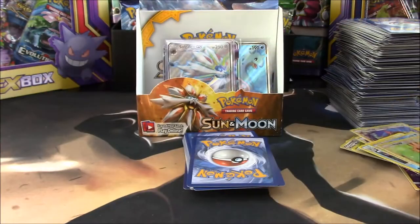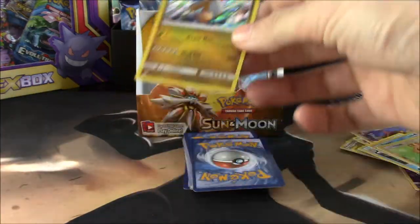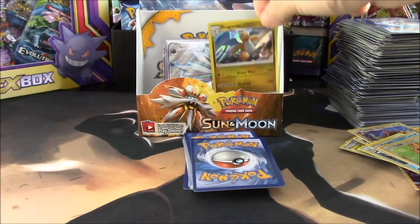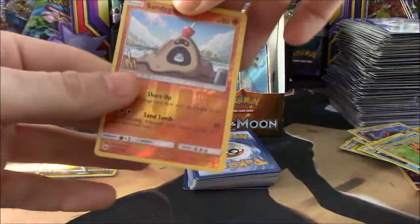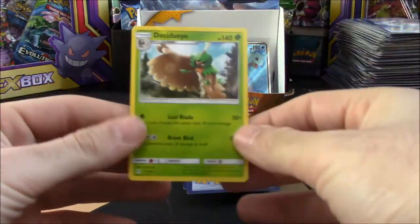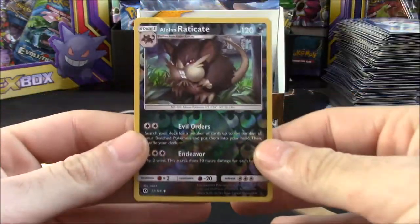We have a Lilipup reverse, and a Dragonite holo rare. I'm gonna put you right there — probably sleeve you up. And a Sandygast reverse. We have a Decidueye regular rare, and an Alolan Raticate reverse.